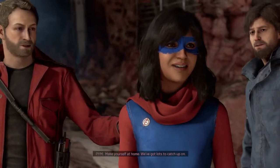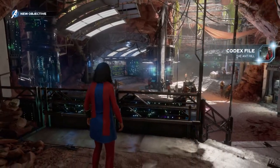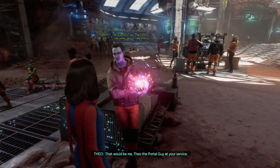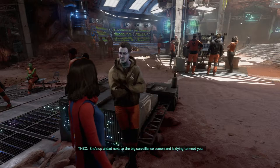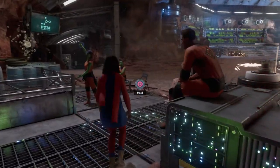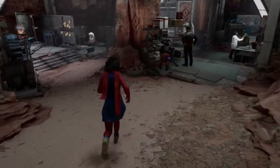Look at her face — she's so happy. Make yourself at home, we've got lots of ketchup. Ketchup? What about mustard? This place is more than I ever imagined. Hey Banner's buddy, you got a sec? That would be me, Theo the portal guy at your service. I'm Kamala. Your powers are awesome! You should talk to Sarah — she's up ahead next to the big surveillance screen and is dying to meet you. Welcome to the Ant Hill — a little home of misfits.